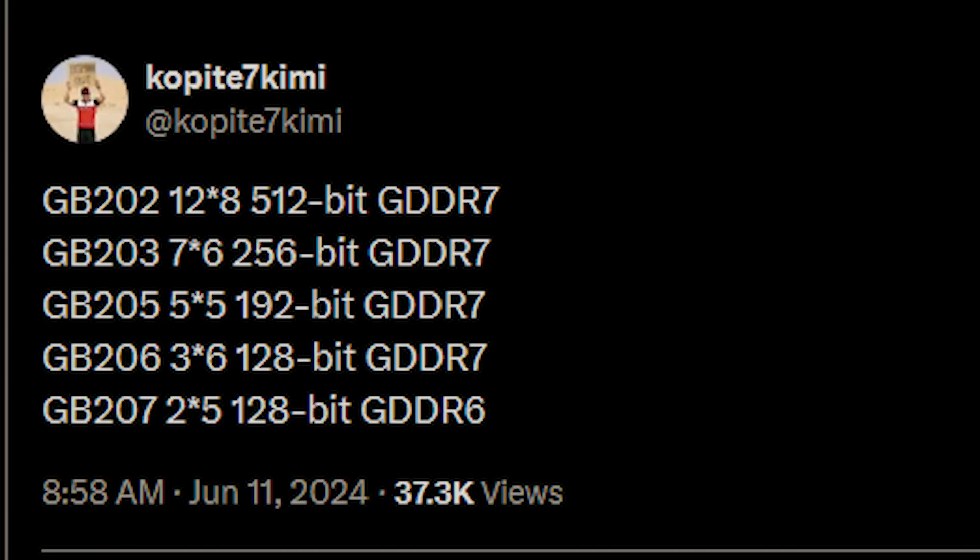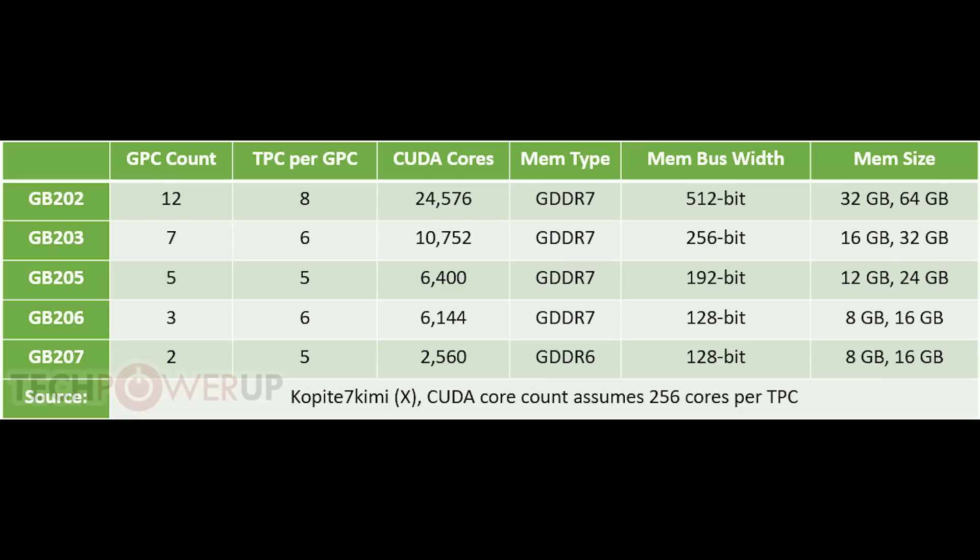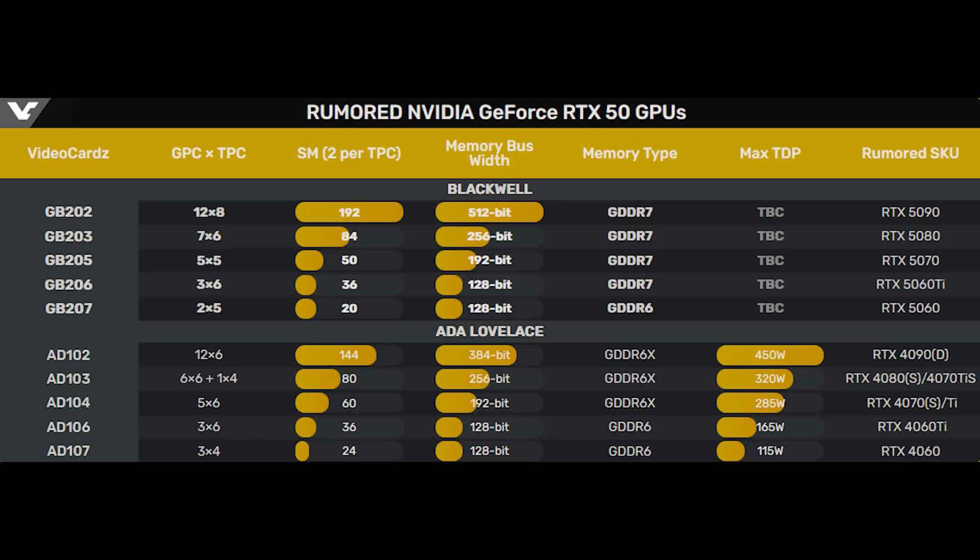The lowest configuration, which is apparently the GB207, is using 128-bit GDDR6. TechPowerUp as well as Videocards.com have done a pretty nice job of putting all of that into more layman's terms. Basically, for the GB202 chip, that's a 12x8 configuration — 12 is representative of the GPC count, and the TPC count is 8. If we look at the CUDA cores, we're looking at 24,576 for the GB202. But I really want to stress, this is for the full configuration, and the full configuration is not going to be found in, let's say, the 5090.